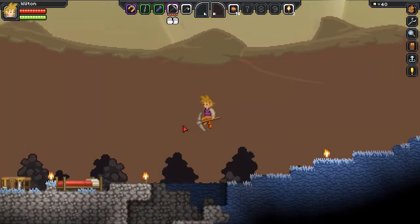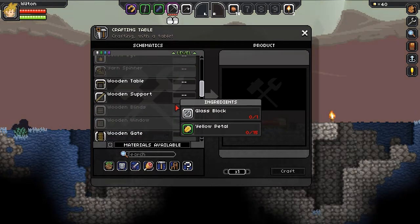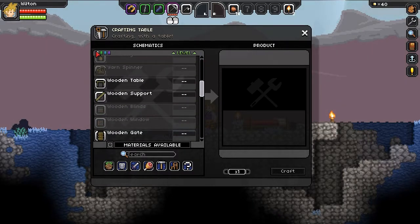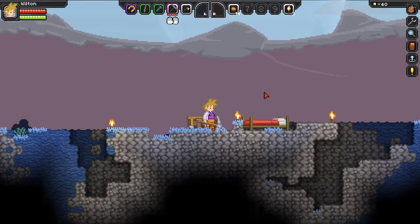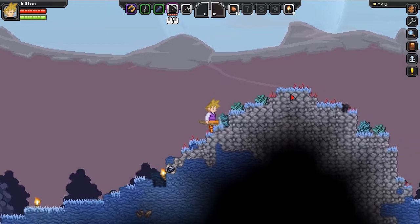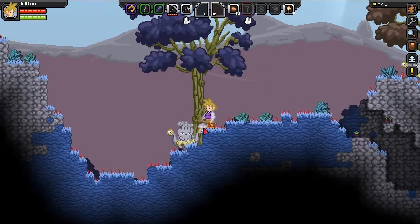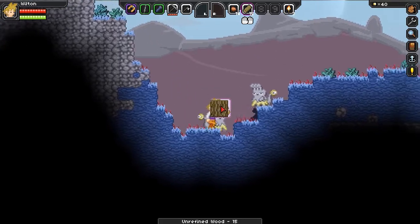I wanted to check what we need for a bow. Let us find the bow in here. Iron bed — all of a sudden I can have an iron bed. Hunting bow: plant fiber and unrefined wood. Unrefined wood is easy — we'll come across that. We're going to make that our goal. These guys were nice to me before. Can I chop down their tree without hitting them? Oh my gosh, that was so much faster.